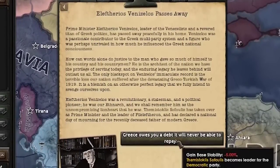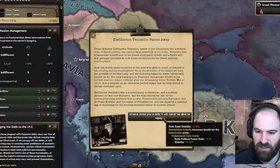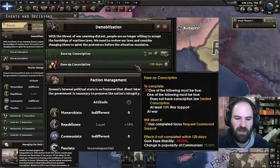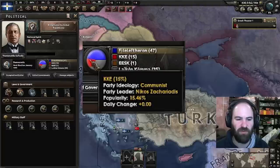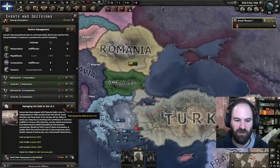'Greece owes you a debt it will never be able to repay.' We do lose some stability from this, and then Themistocles Sofoulis becomes the leader of the Democratic Party. Ease up conscription — 120 days. If we don't complete this within 120 days, we lose 10% stability and gain 10% communism support. At the moment, our communism support is 15%, and we're going to need it over 60% to do a referendum.